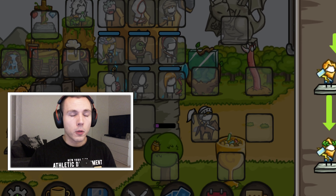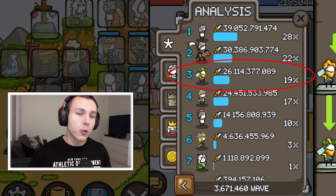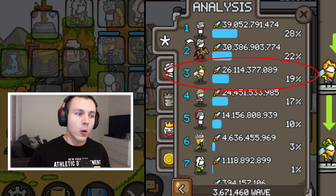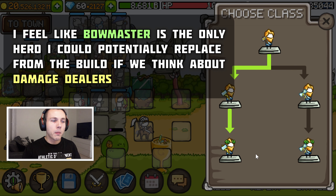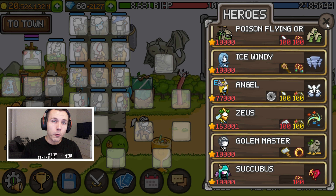With my quick testing in waves - and keep in mind these are done with an account that's over 3 million waves in, so there might be differences on lower level accounts - Zeus can really do some damage with my initial tests. I tried using him instead of Dark Bowmaster on my build, because that's really the only hero I feel we might be able to replace with some other hero. We'll talk more about that after going through all the heroes.